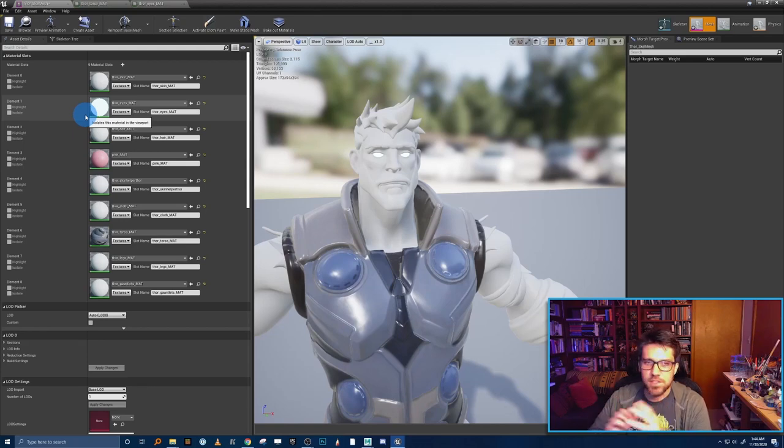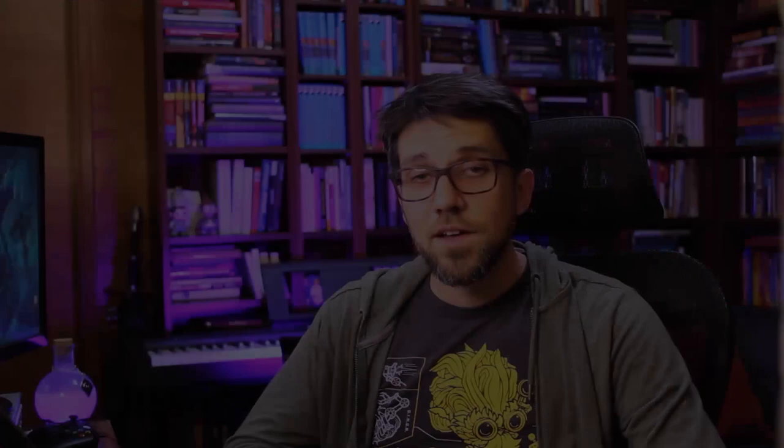I've shown you all the steps and tools you need to finish all the materials for this character. Now it's a good time to pause this tutorial and actually go through and finish all of those. I know it's a little tedious, but it's best to do it now while it's fresh on your mind and just get it out of the way. After this, we're going to get some props into the game and then we'll be finished with setup.